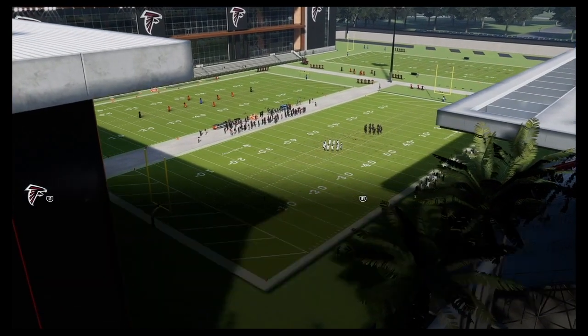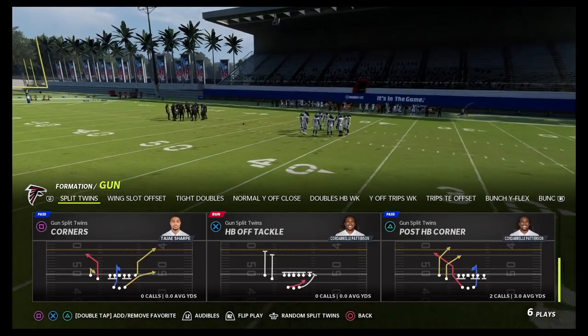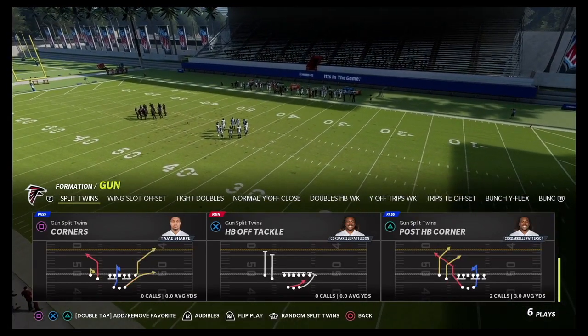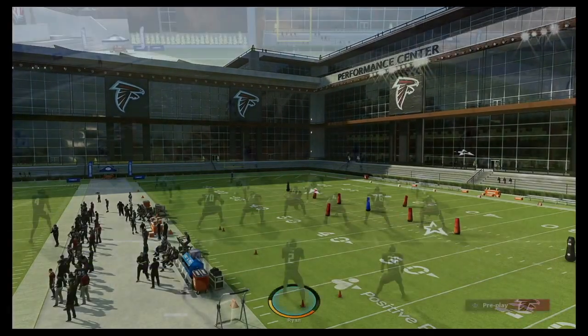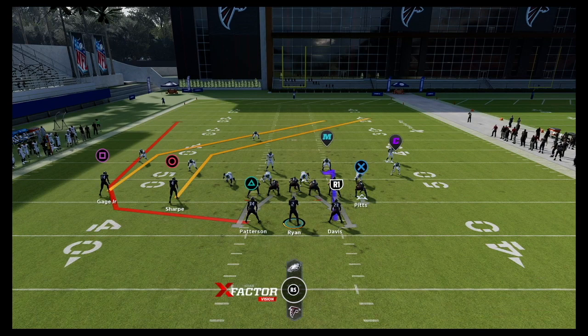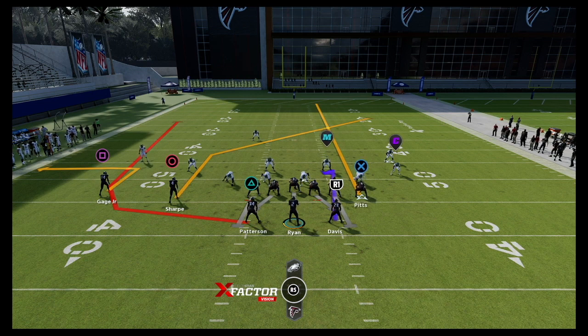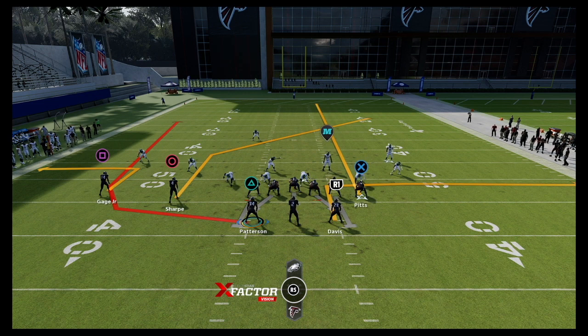Let's go over to the shotgun formation — Split Twins, a new formation added to Madden 22 with some nice plays: JC Texas, inside zone, PA slide, off tackle, corners, and post halfback corner. Post halfback corner is the play we want — it's really effective versus zone. Put your running back Patterson on the left. Ins and out routes with running backs are absolute money this year in Madden. Put Patterson on a wheel route to the left, Russell Gage on an out route for that halfback wheel-flat combo, streak Kyle Pitts to clear out the zones, and Mike Davis on a baby out route to attack the left side, right side, and over the middle.